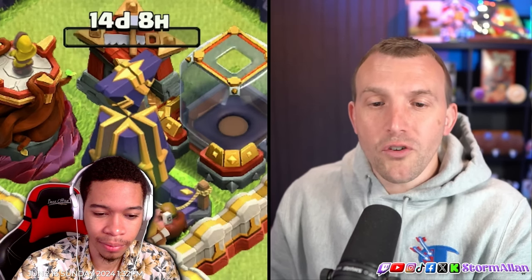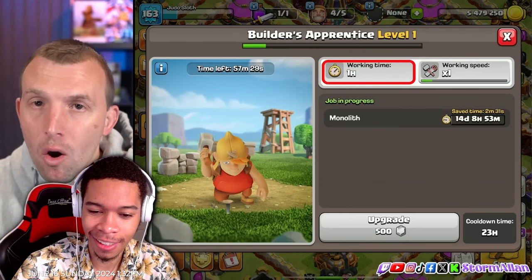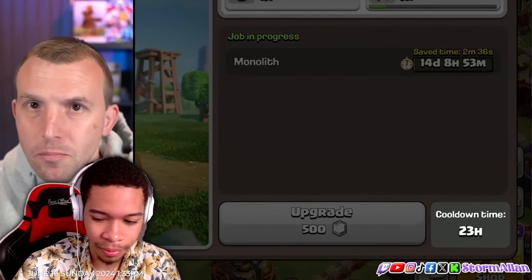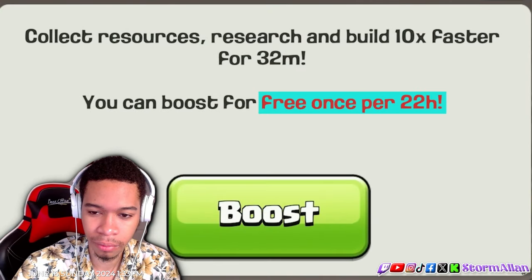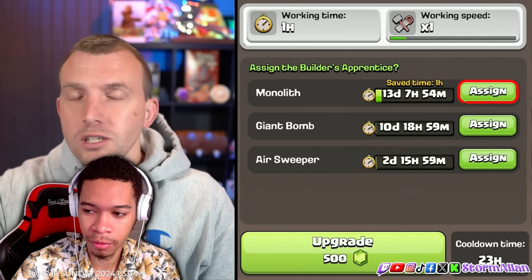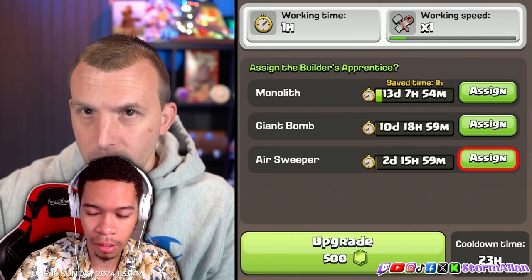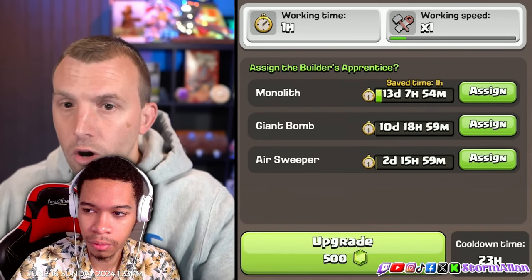The Apprentice Builder is over there hammering away to help out — the 3D animation is sick. After one hour of working, he will have a 23-hour cooldown, meaning you can use the Apprentice Builder once per day, much like the clock tower in the Builder base. So it's basically a clock tower for us. Once the Builder is ready to work again, you can assign him to the same building and this same process can happen again and again. You can, however, level up the Apprentice Builder, but this will cost more.